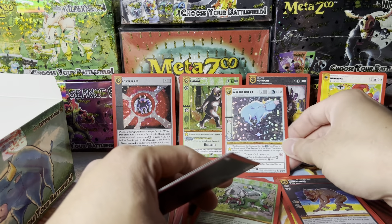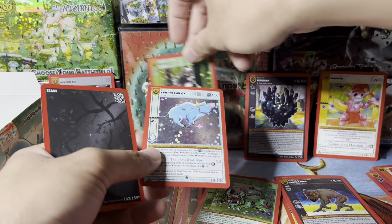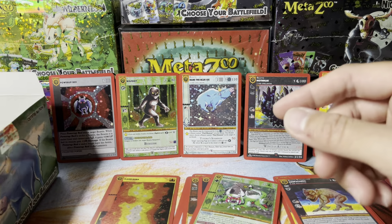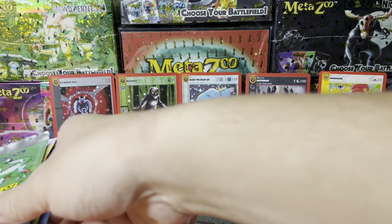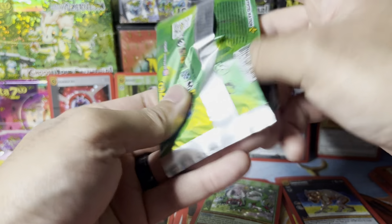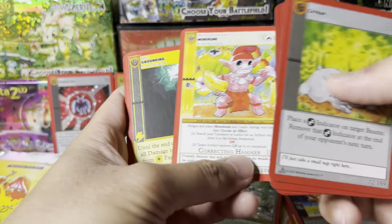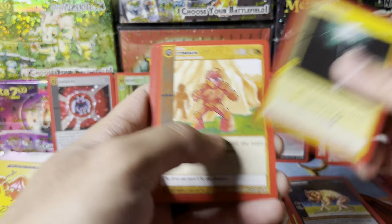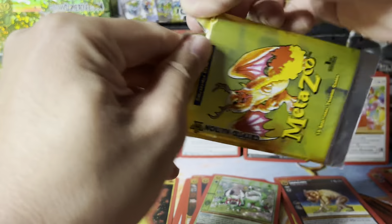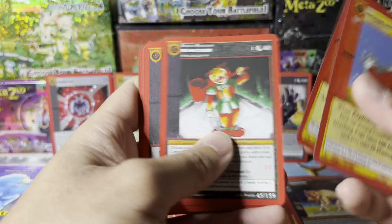Wait, wait — what just happened? Called it into existence! I'll put the pack here so you can see — no shady stuff. Saying what comes to my mind, and Babe the Blue Ox came to my mind. Menehune number two — sweet! Can we get another obnoxious nine? Uncle Sam, let's get Uncle Sam — reverse hollow Uncle Sam is nice.